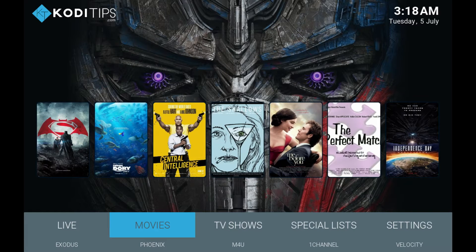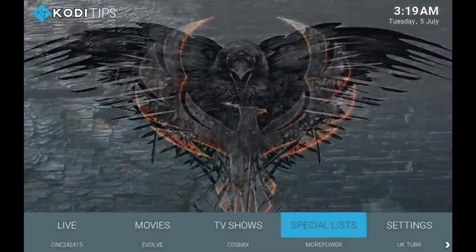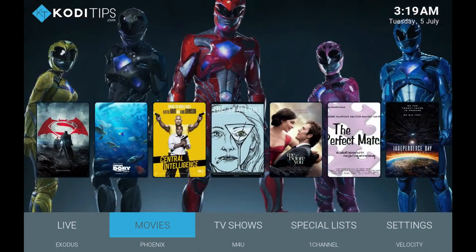Like always, I'm going to be showing you what you get and then I'll be showing you how to get it. As you can see here, there are different menus — you have the live TV, movies, TV shows, specialists, and you have the settings. That's pretty much it. This one is a really small build with everything that you need. It's pretty simple to navigate and easy for anyone. I recommend this pretty much to anyone that wants a simple but yet powerful build.